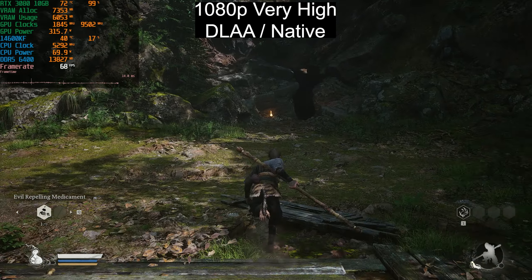Even dropping down to DLSS Quality on the Cinematic preset, we're not able to hit 60fps in this scene — that's just horrible. If we want 60fps, even though it's not constant, we need to use DLSS Performance, which is 540p upscaled to 1080p — I'm just not going to recommend that.